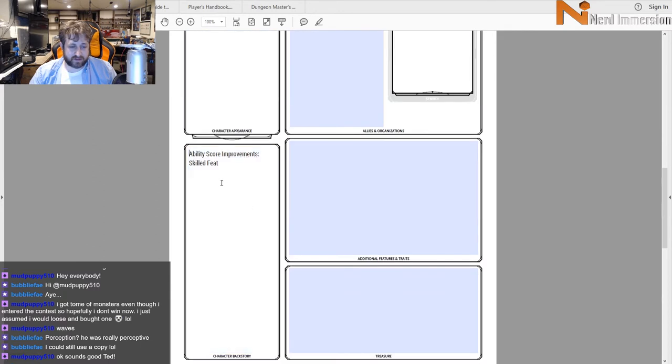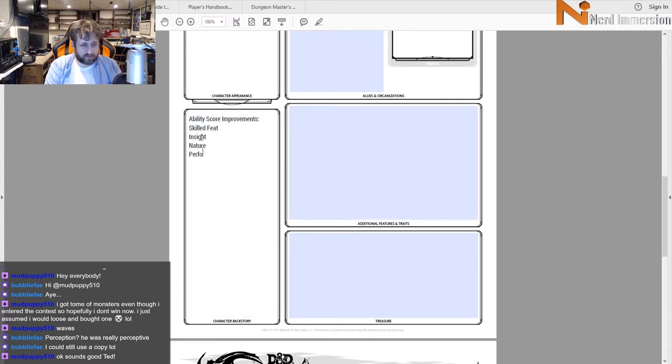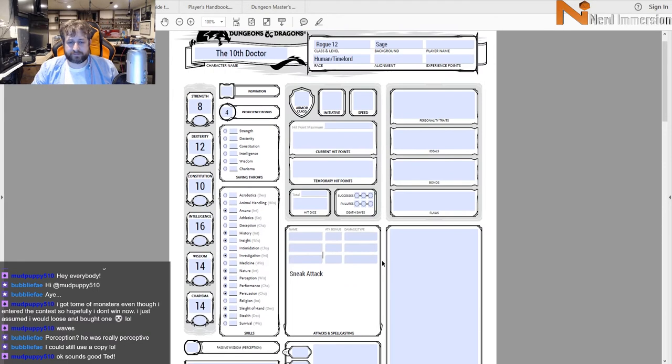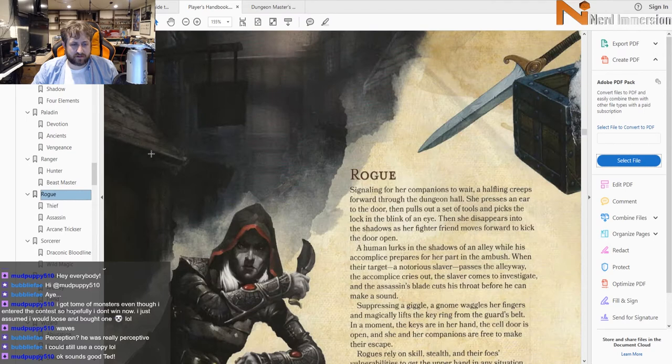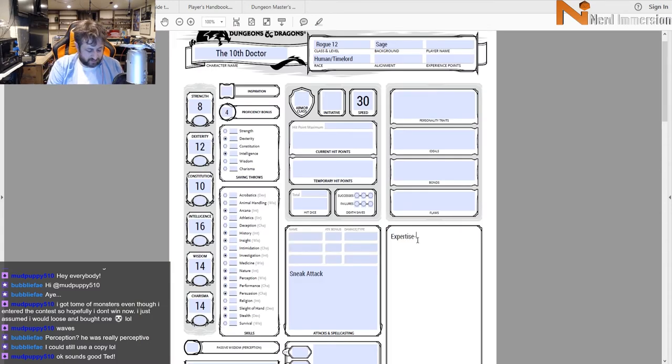He also gets Thieves' Cant, Sneak Attack — which he'll probably never use — and 30-foot movement speed. Rogue saving throws are Dexterity and Intelligence. For Expertise at level 1, we'll give him Perception and Investigation. He gets Cunning Action at level 2: Dash, Disengage, or Hide as a bonus action. Sneak Attack is 6d6 at level 12.